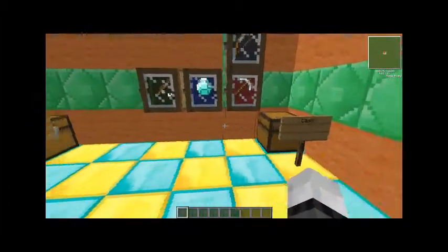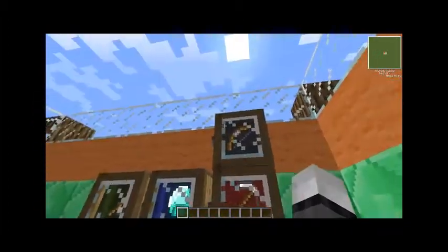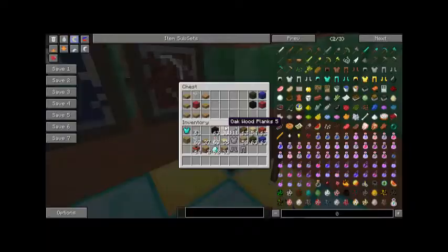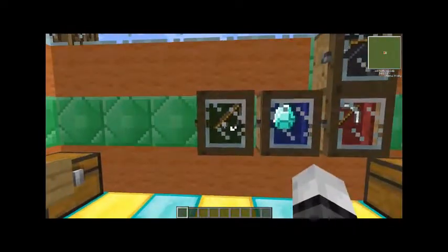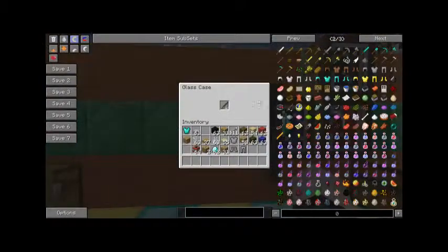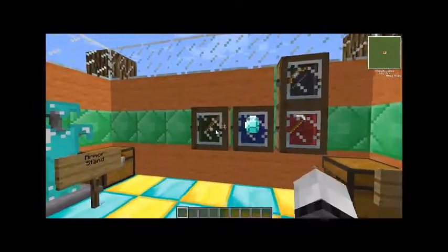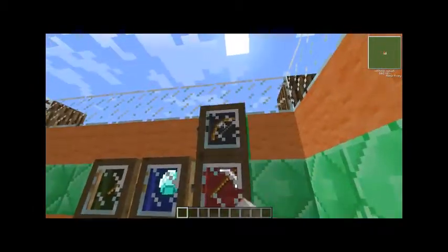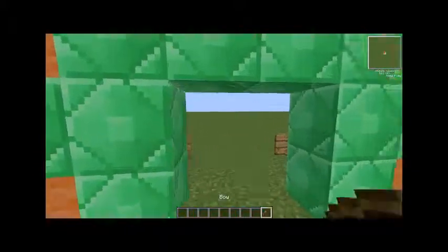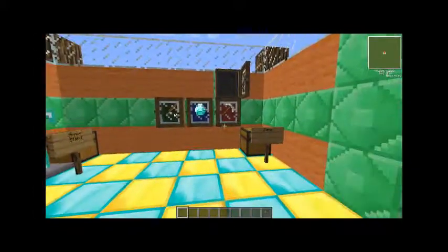Next we have the cases. There are four different colors of cases which are quite easy to make - just slabs in the color you want for the background and glass. To use these, you shift and right click with an empty hand, then you can put items in your case. Shift right click again and it closes. You can take your stuff back out easily.